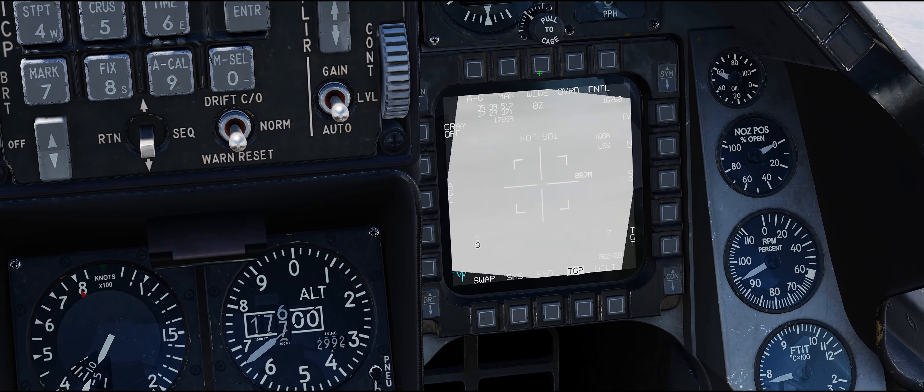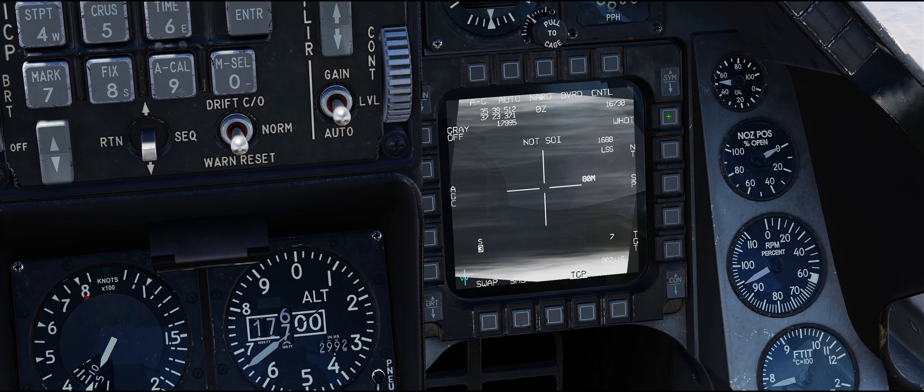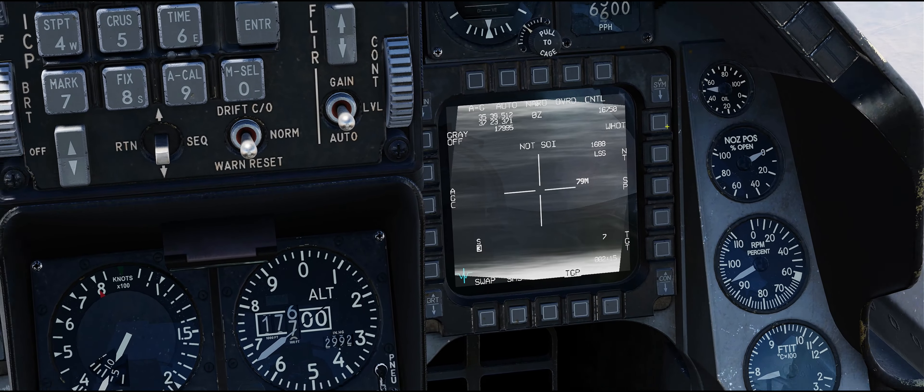I'll zoom in, change that over to auto handoff mode, go white hot, and then back to the radar screen. I'll press DMS down on the HOTAS to make that the sensor of interest, and when I slew the radar around you'll see that the targeting pod moves with it.